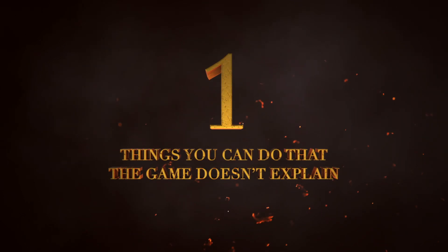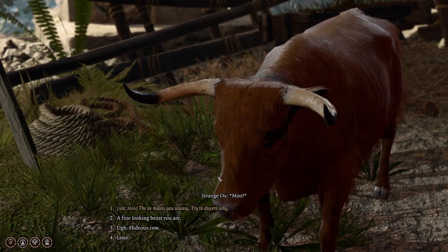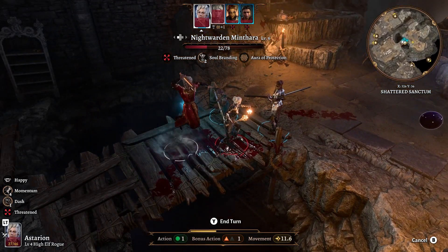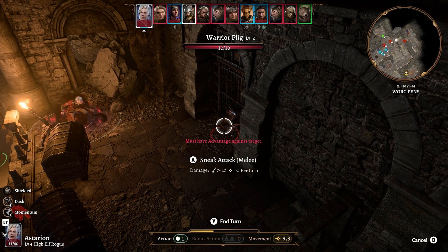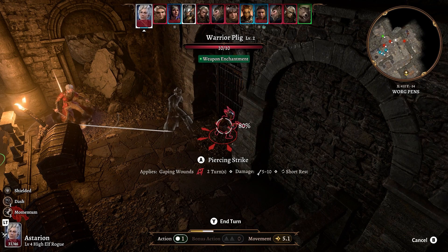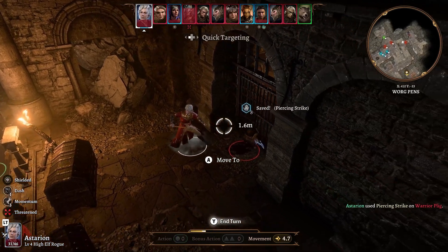Things you can do that the game doesn't explain. Here's some quickfire points that will help you in Baldur's Gate 3. Rogues have a powerful move called Sneak Attack, which deals extra damage if you hit an enemy that you have advantage against or if an ally is within their melee range. Unfortunately, you need to manually select the melee sneak attack or the ranged sneak attack option as the game won't do it automatically. If you notice that your rogue isn't doing much damage, this could be the reason why.